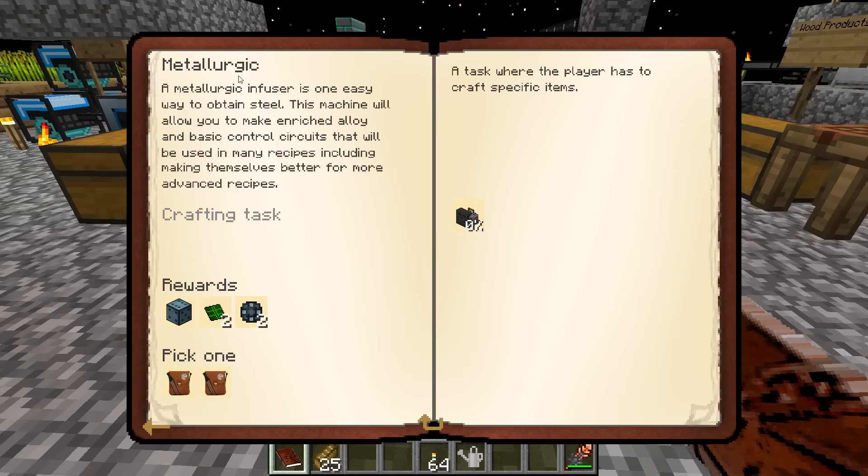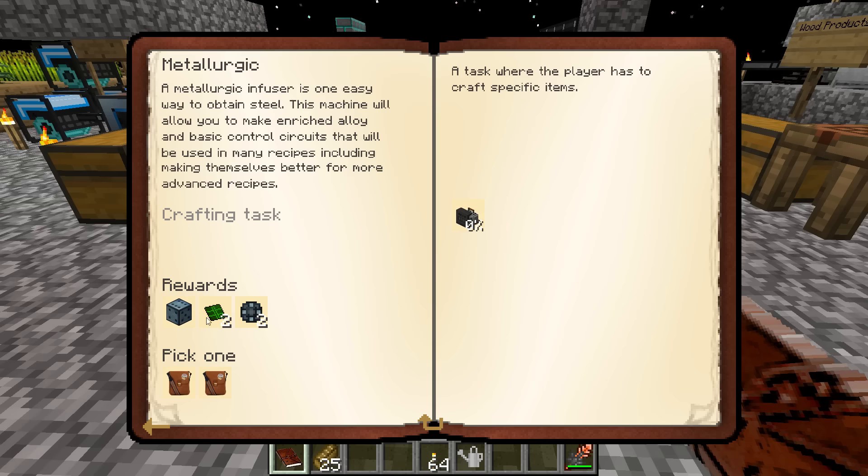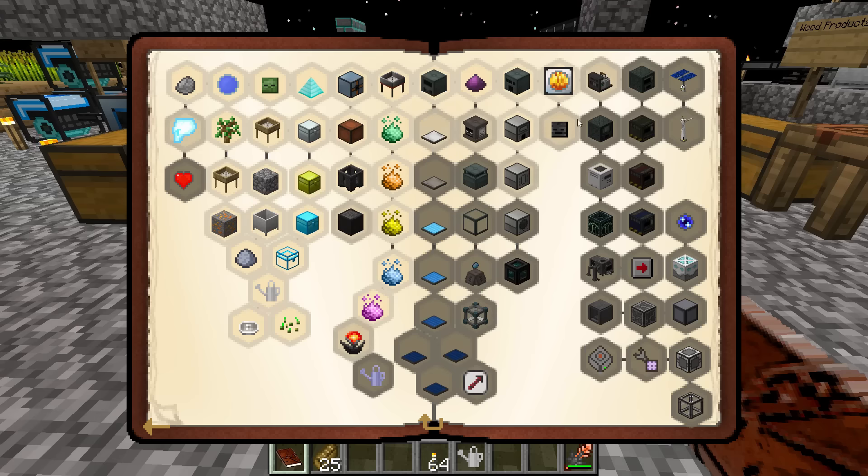Metallurgic infuser — it's one easy way to obtain steel. This machine will allow you to make enriched alloy and basic control circuits used in many recipes. It gives those things as rewards so I can upgrade it almost immediately.